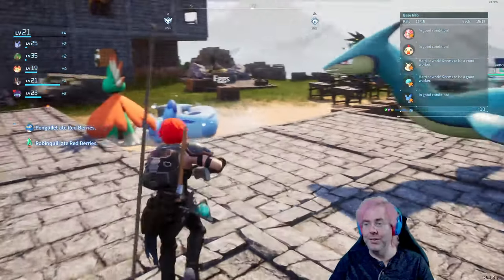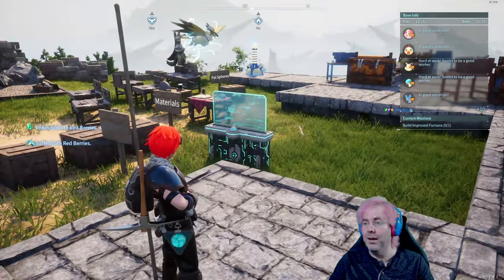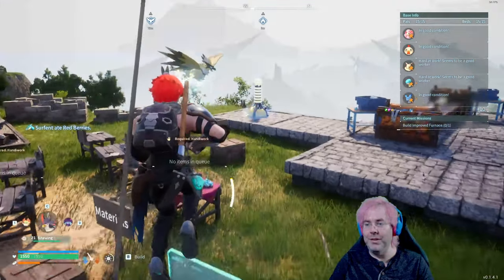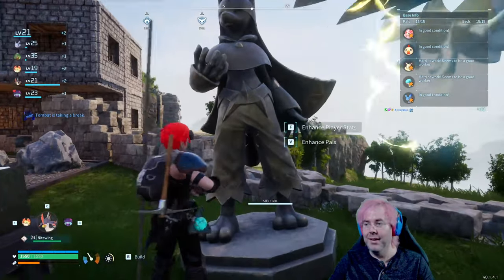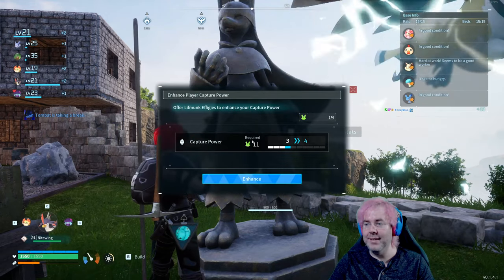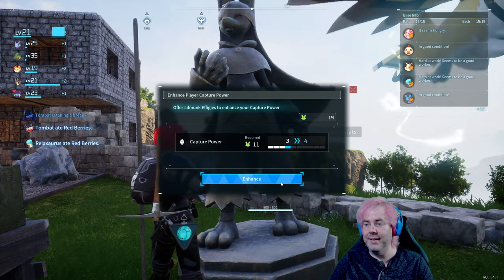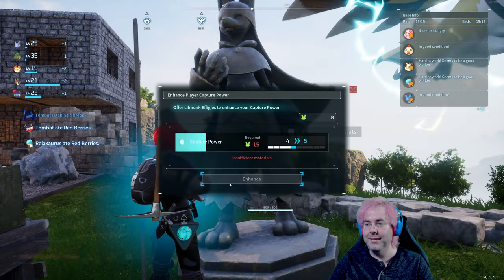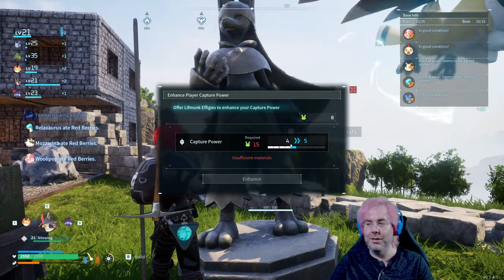The pals in my party are also leveling up passively as well. We're going to go over to the Statue of Power and turn in some of those Liftmonk effigies. Enhance player stats — I needed 11 and I have 19, so enhance. Now I need 7 more to go to the next level of power.